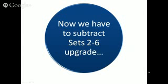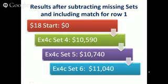We have to subtract sets two to six upgrade costs from our totals. With the $18 plan, they need sets two to six. They've bought the first five sets, but they still don't have enough money to buy set six, so there's no money in their pocket yet. But with the Executive Four Corners program, with that little bit of extra money put in upfront, with the set four version you're making over $10,000. With the set five version you're inching towards $11,000. And with the set six version, everything is already bought — there's no subtracting, no upgrades — so you're making over $11,000.